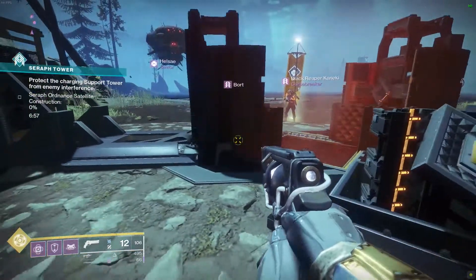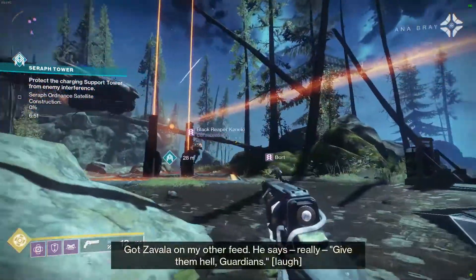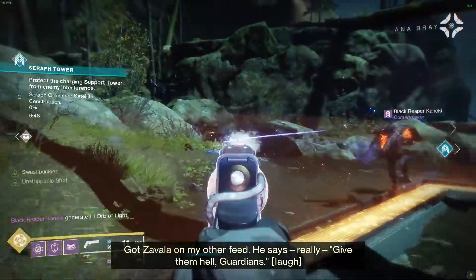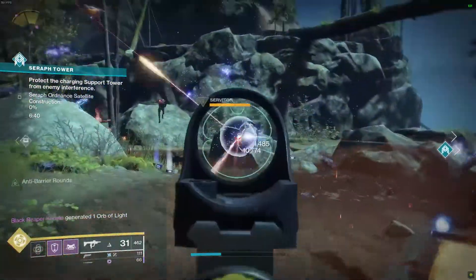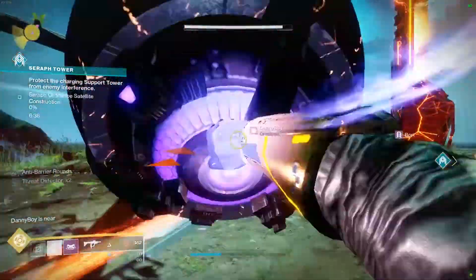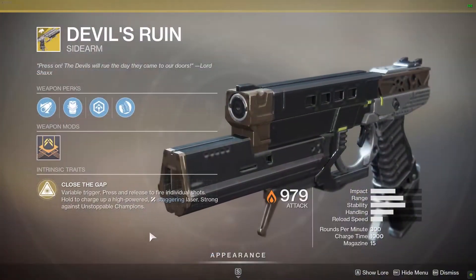Now with all the exciting stuff out of the way, patch notes — Tuesday update 2.8.0 was released and we get more detailed information about all changes brought into Season of the Worthy. I'm only going to go over things not mentioned in the previous TWABs, as this list is pretty much the same from the last couple of weeks. Head over to Bungie.net if you want the full patch notes.